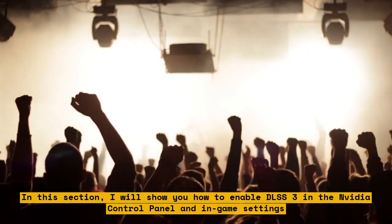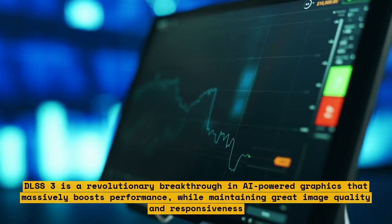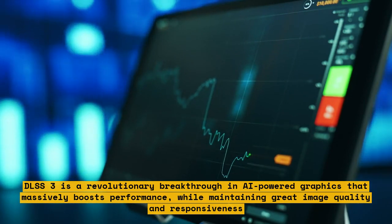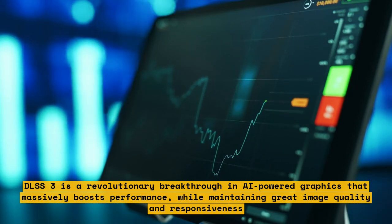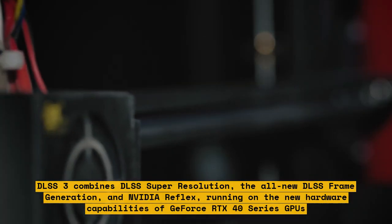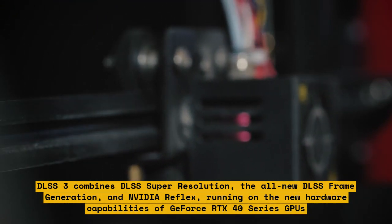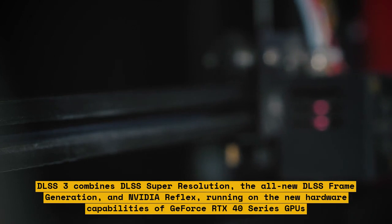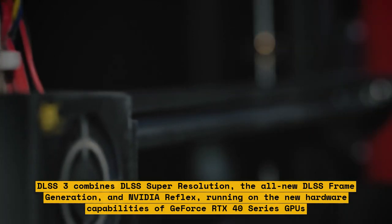DLSS 3 is a revolutionary breakthrough in AI-powered graphics that massively boosts performance, while maintaining great image quality and responsiveness. DLSS 3 combines DLSS super-resolution, the all-new DLSS frame generation, and NVIDIA Reflex, running on the new hardware capabilities of GeForce RTX 40 series GPUs.